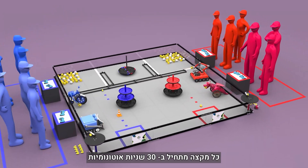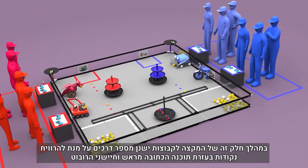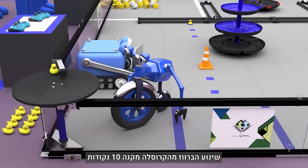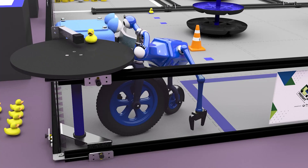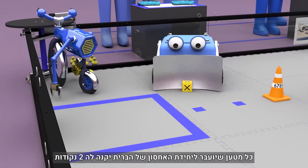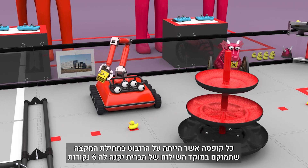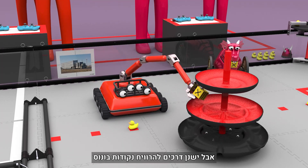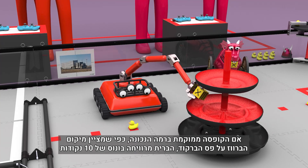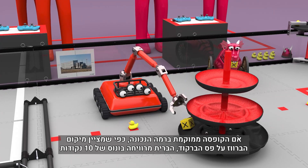Each match begins with a 30-second autonomous period. During this period, there are a number of ways for teams to score using only pre-programmed instructions and sensor inputs. Delivering the duck from the carousel earns 10 points. Each piece of freight delivered to the alliance's storage unit will earn 2 points. Each pre-loaded box placed on an alliance's shipping hub earns 6 points, but there are ways to earn bonus points. If the box is placed on the correct level as indicated by the duck's location on the barcode, the alliance earns a 10-point bonus.